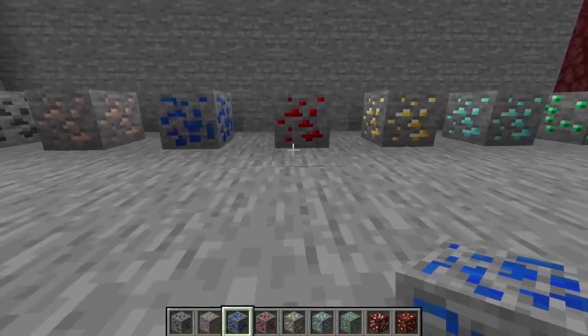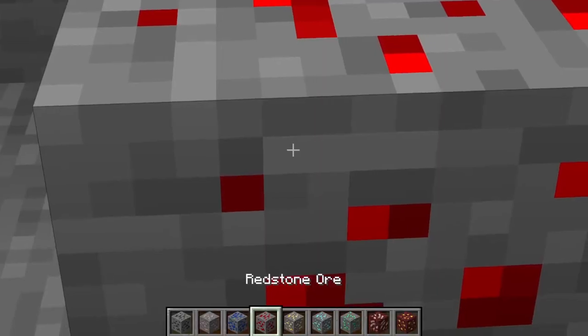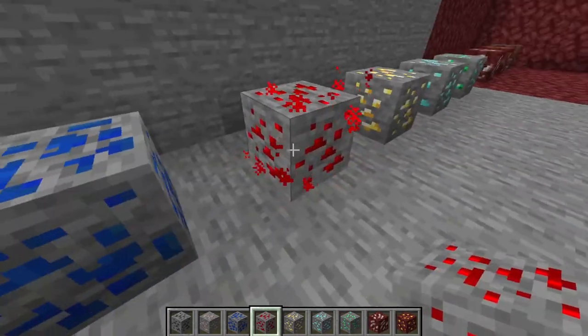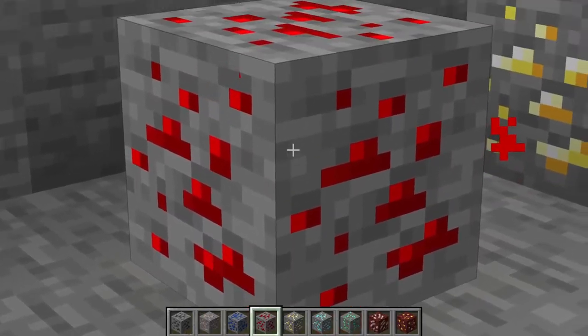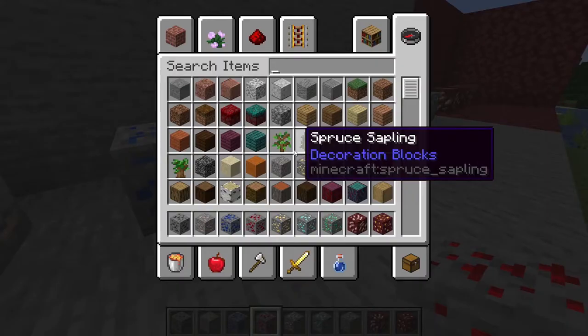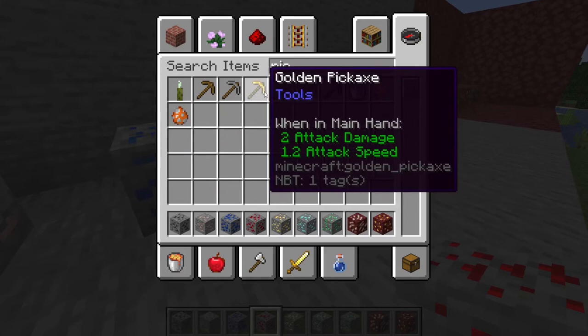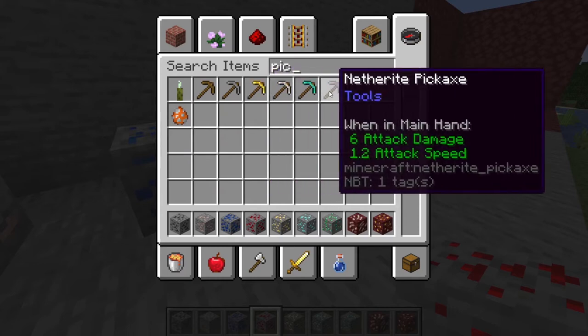Redstone Ore is next. Found below Y level 16 and found in veins of 1 to 8, it is an uncommon ore to come across and can be found in any biome. You can only mine it with a minimum of an iron pickaxe.